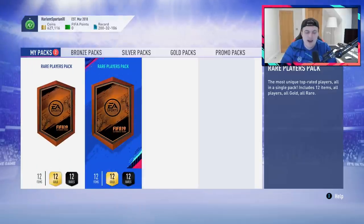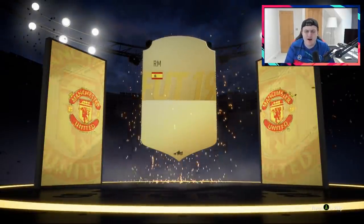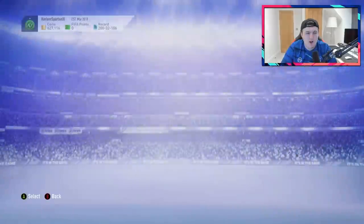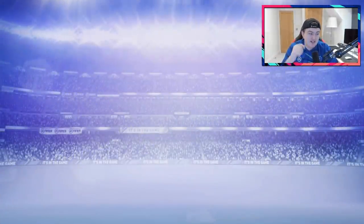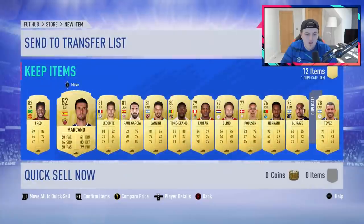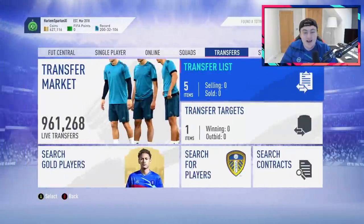We're down to the rare player packs now - let's see if we can get anything good. Come on EA, give us a walkout. Not going to be a walkout in the first one, but can we get a board drop? It's going to be Spanish - Juan Mata. Not great, not great really. Disappointing to say the least. We do have one more to redeem it - come on EA, give us a walkout. No walkout sadly, no board drop either. Fred though - Fred is not bad! I think he's like a 10-15k coin card still. So not too shabby. Apart from that it's pretty bad. Rewards were pretty average for Joel's account today.